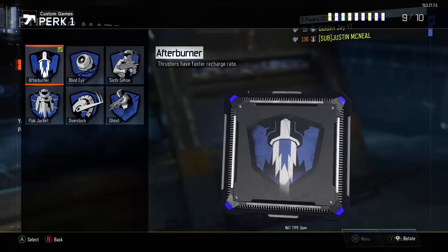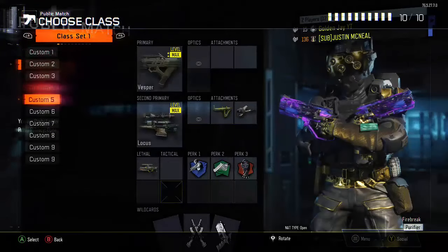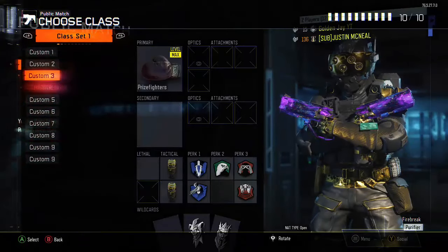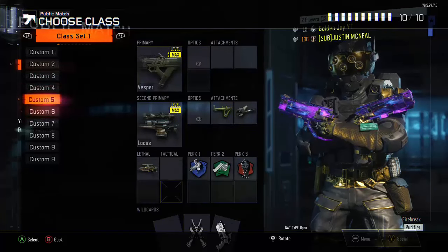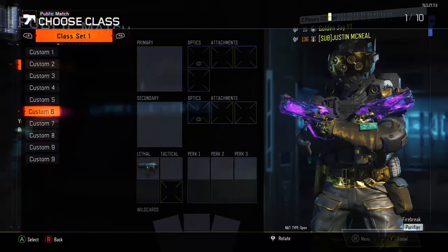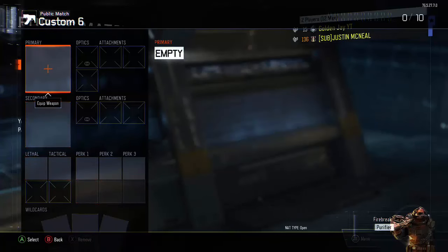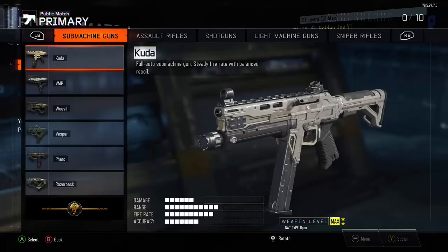Once your main account is linked to the host of the lobby, go back on your primary controller — your main account — and press B so you see all of your custom classes. You see I have the prize fighters right here. Just choose a random class; it doesn't matter what class you choose. I'm going to choose the one I have the Peacekeeper on since I already got a Peacekeeper class. Clear everything out of there, go to primary, and hover over the Kuda.